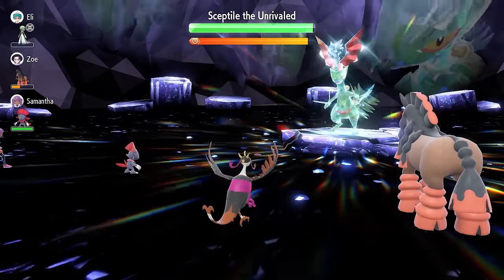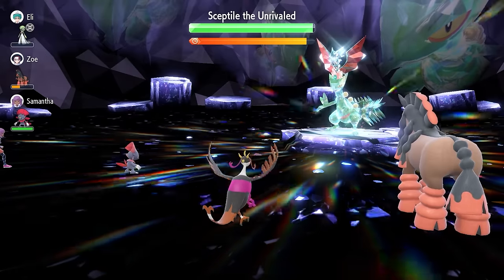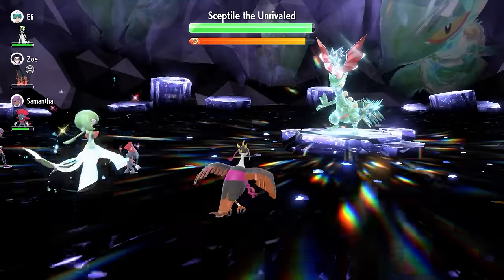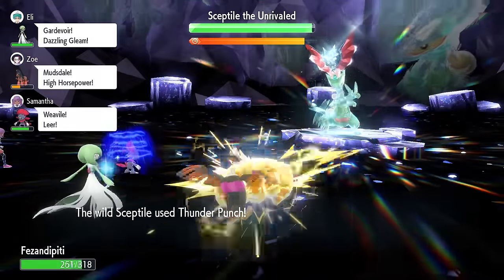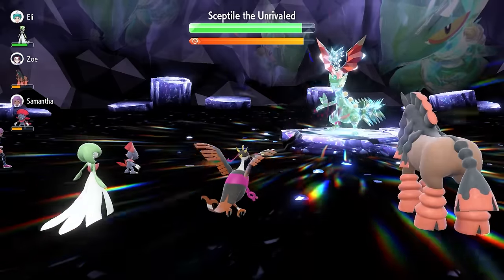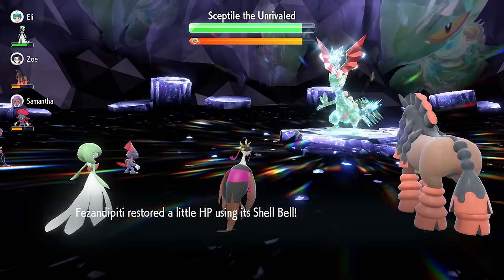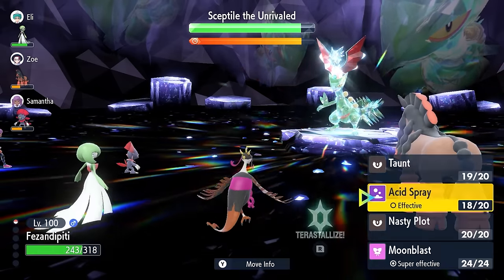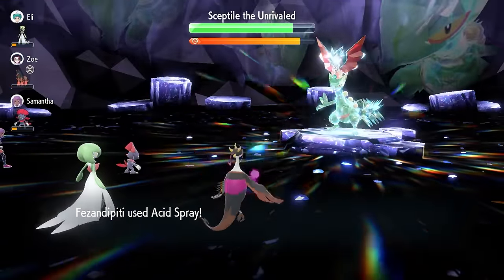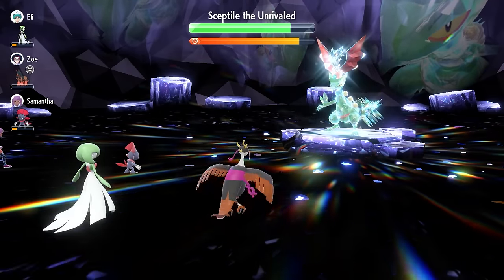Turn two we're going to start chasing down our Terastallize counter, locking in with Acid Spray, which reduces Sceptile's Special Defense by two stages every time you use it. You're going to take a flurry of attacks — the normal outcome is Sceptile locking in with Thunder Punch, which isn't doing too much damage at this stage. Turn three, lock in with another Acid Spray. You ideally want to get Sceptile down to minus six. Keep an eye on your health — if you get too low or take a critical hit, launch an attack to recover health with the Shell Bell.